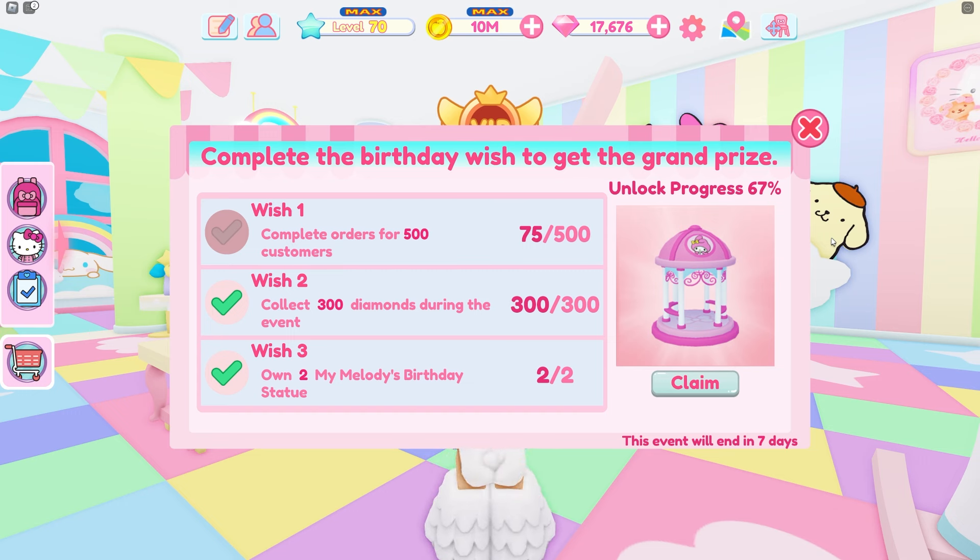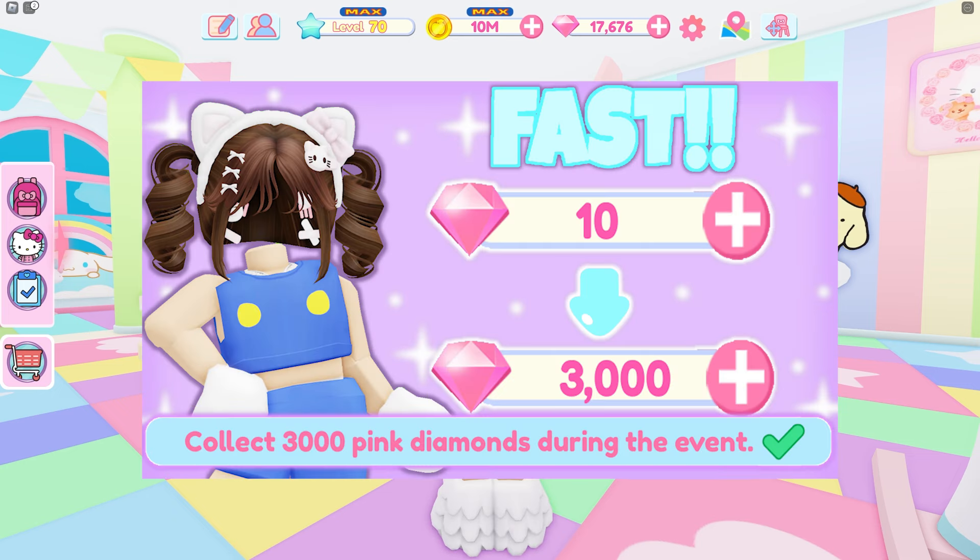For the second one you have to collect 300 diamonds during the event. That one's pretty easy since the UGC also requires you to get diamonds, so you are going to be collecting diamonds anyways. I have a video about how you can get diamonds if you need help — I'll have that linked down below and in the card.